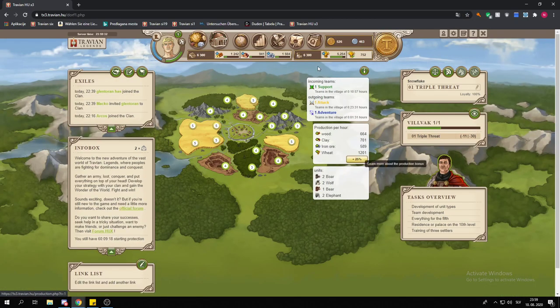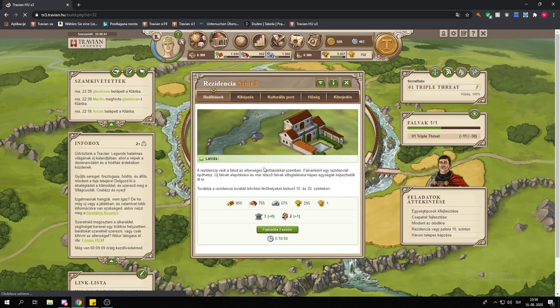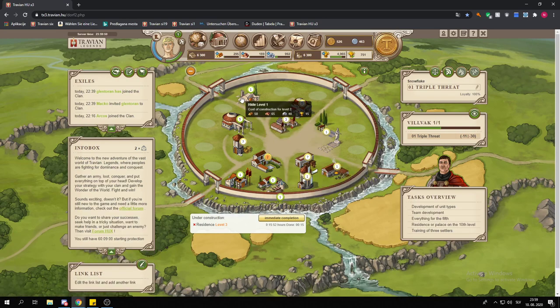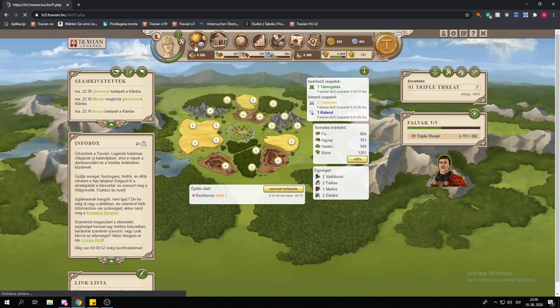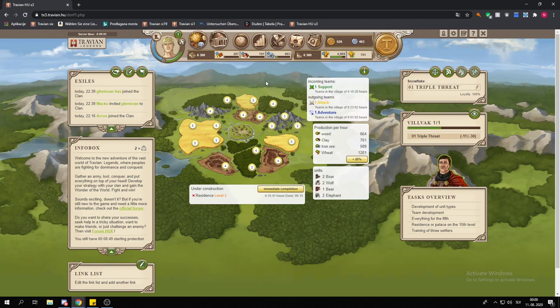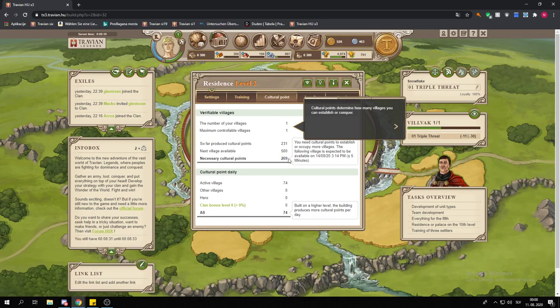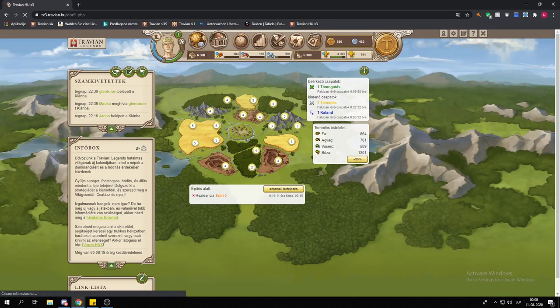That way we can save a bit of gold during the upgrading of our residence toward our second village. We've covered the resource tiles, the buildings, the hero strength and resource production, and farming the oasis. After this, you just want to upgrade your residence to level ten, train three settlers, and send them out to your desired location. Don't worry about the culture points — we're currently 270 points short and producing 70 a day, but resource production is good enough to establish a second village in about a day and a half.